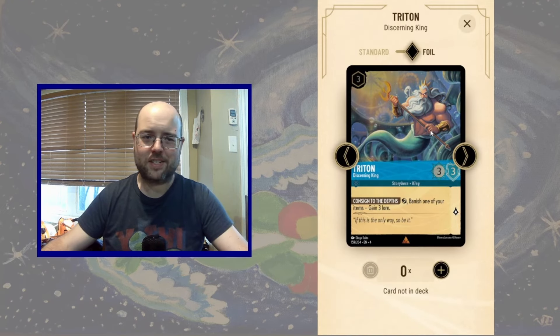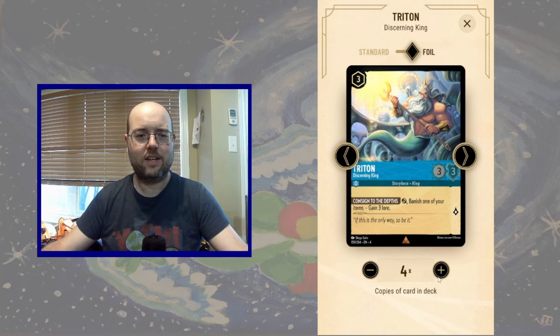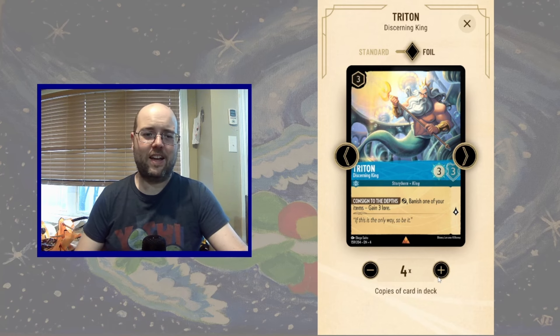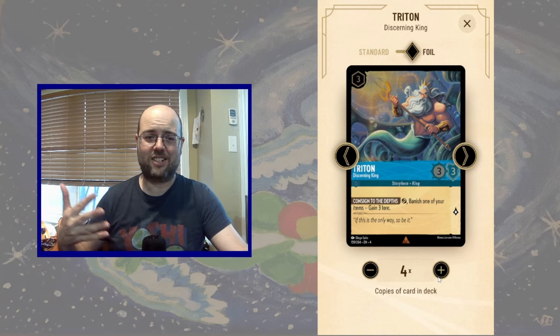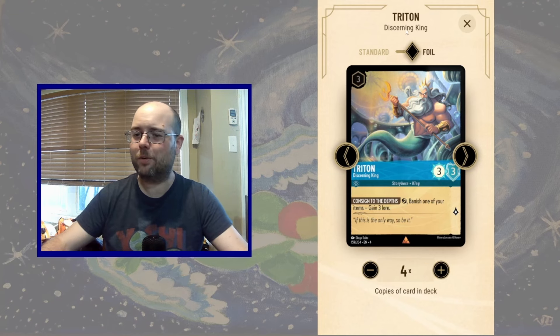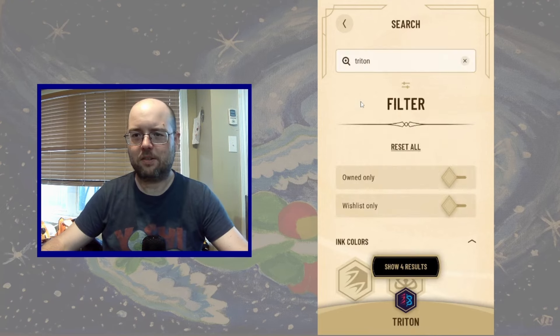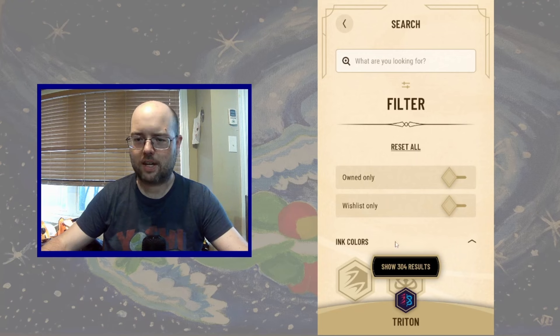I really need a second shifting target, so we're going to be playing four copies of the Discerning King — essentially a vanilla 3/3 that's uninkable. It's very cringy, but I need a second shift target. So I'm going to be playing four copies of it. This is a Triton deck so we're going all in. We now have twelve Tritons, and Tritons care about locations.